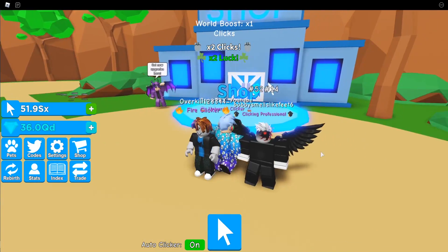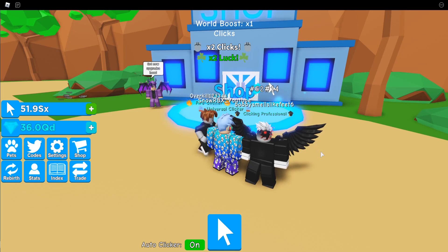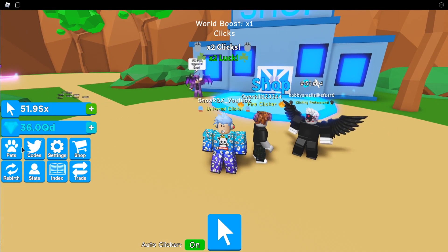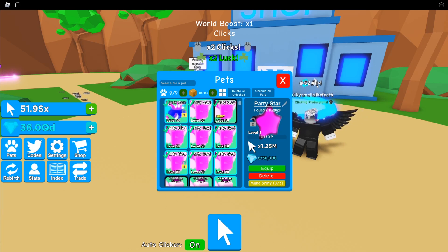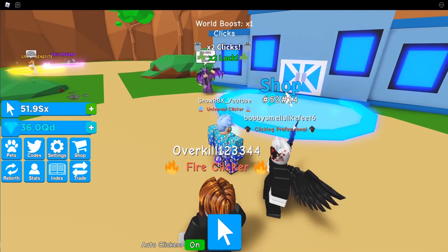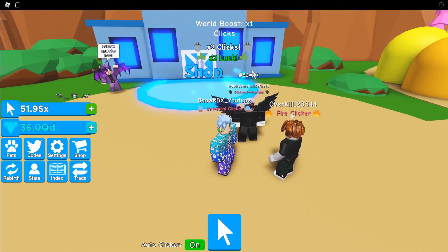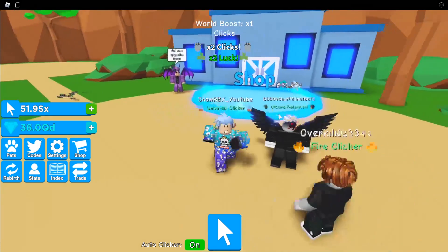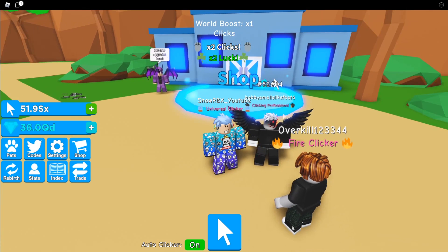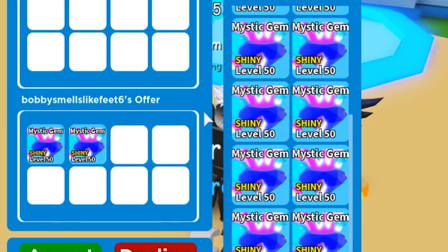I'm here with some other peeps — Overkill and Bobby Smells Like Feet. By the way, Overkill is the guy who lent me his Mystic Gem, and Bobby Smells Like Feet will be the one to lend us the Shiny version of the Mystic Gem so you guys can see the stats and whether it's really that OP. Let's get into it — trade Bobby!